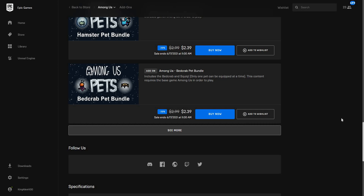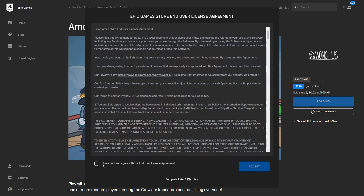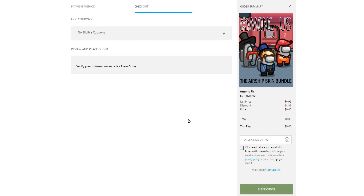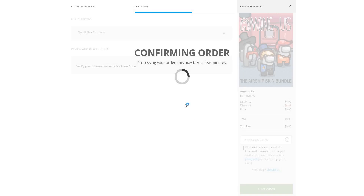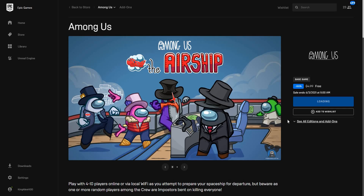These other listings are just DLCs, so I really don't know much about them — I just want to get the base game for free. Click on 'Get,' accept the terms, and then you'll get to the order screen. It's an Epic coupon review — just verify your information and click 'Place Order.' Processing your order... and boom, done! That simple.